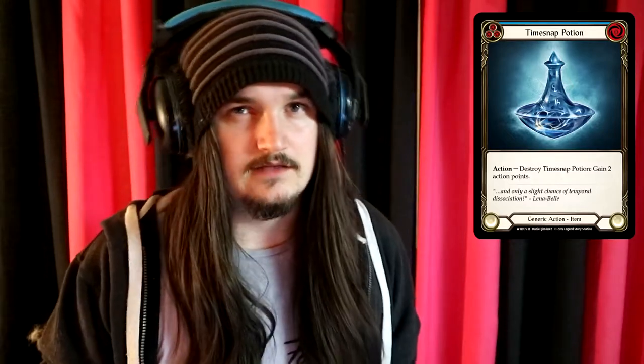The next card I'll be recommending is Time Snap Potion. The only reason is that currently there is no other way to gain more action points. It looks like Wizard will really need this card, as they can probably just use their effects to banish the top card of your deck, which could be a Time Snap Potion, letting you gain action points whenever you want.